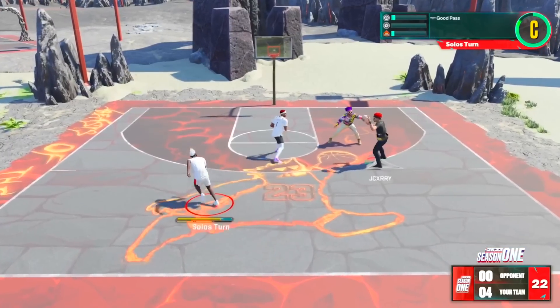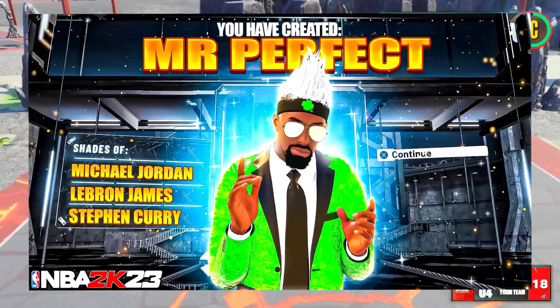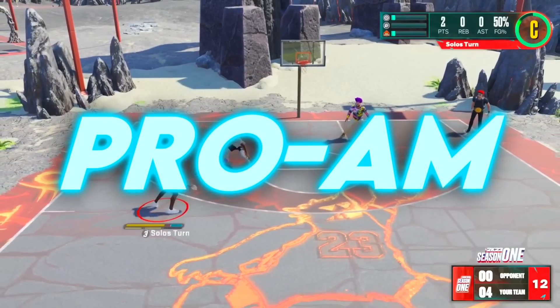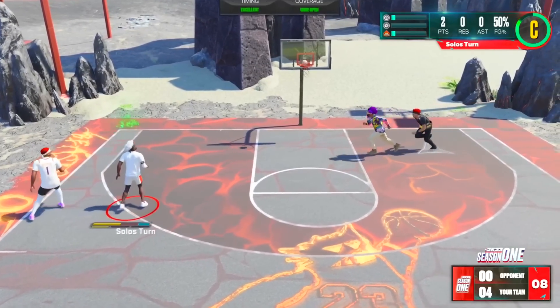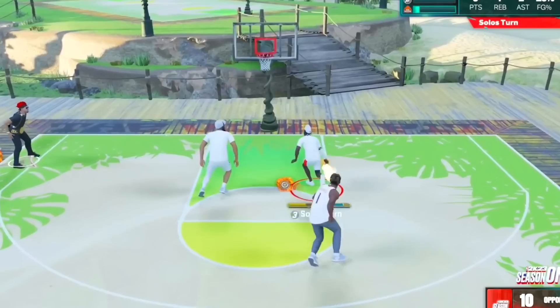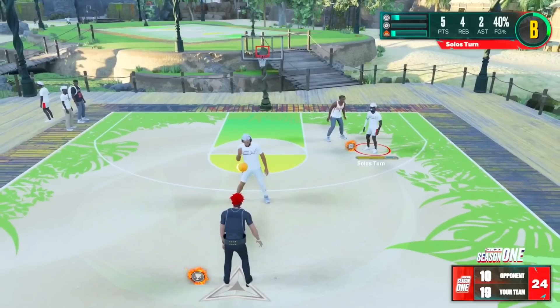What's up guys, it's Solo back with another video. Today I'm gonna be showing you guys how to make the best all-around build in NBA 2K23. This build works on any court - the ones, the twos, the threes. If you guys want to play Pro-Am or Rec with this build it's gonna dominate, and especially if you guys are looking for an iso build, this is gonna be the build for you. This build can guard any position - guards, corner sitters, centers, and even post scorers.